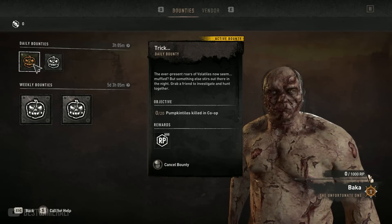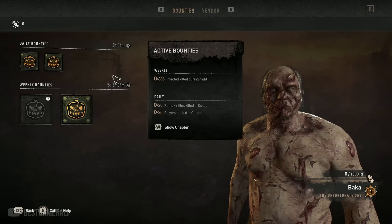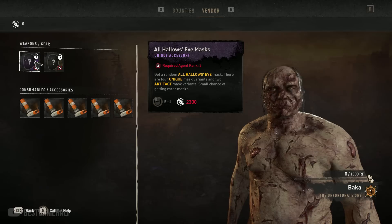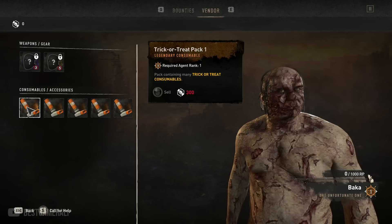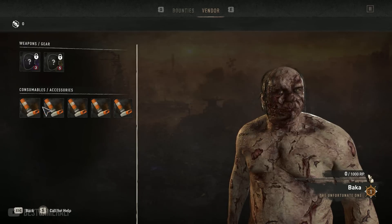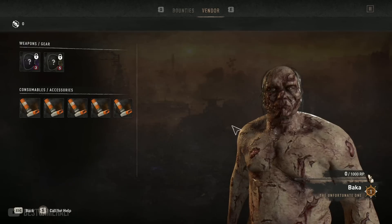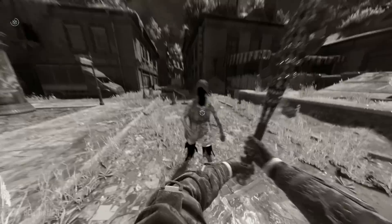Once the bounty is finished you will actually get some XP. Getting enough XP levels you up and gives you a certain rank. Bucca not only has bounties but also has rewards that you can claim — reach a certain level and you can redeem these rewards. In his store he has a unique Halloween mask and an artifact Halloween mask. At the bottom there are also a few potions or inhalers — all Halloween themed and similar to the Dahlia Shroom potion or Halloween potion from the first game. Some potions make the game black and white, which I honestly like.